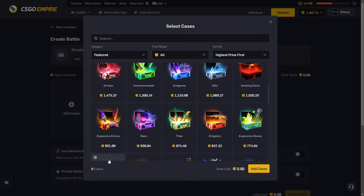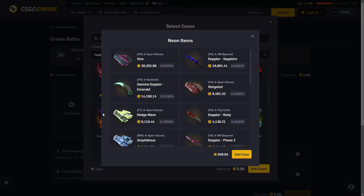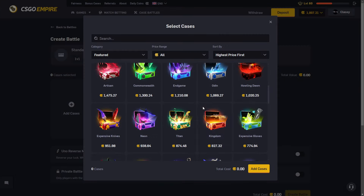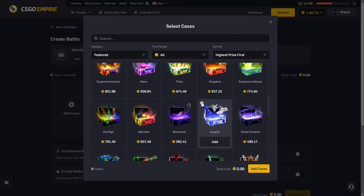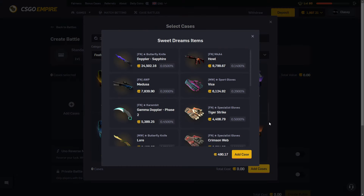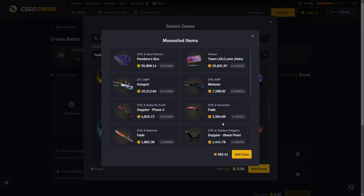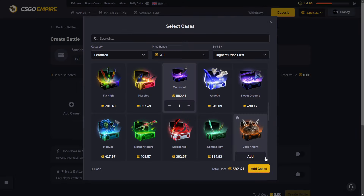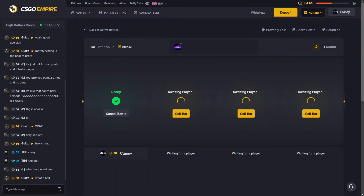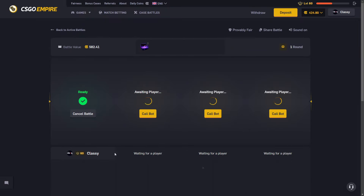What if we just opened up like a thousand-dollar case — the Neon case, the Titan case? That's a really low odds of hitting something. Or the Kingdom case, the Angelic case, Fly High case, Sweet Dreams case, the Moonshot case. Do we try the Moonshot case? This is so stupid — a four-way 582-coin battle. I can't believe I'm throwing this up. Please just give me somewhat of a decent ticket.